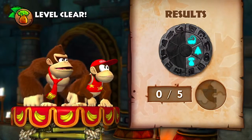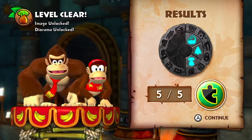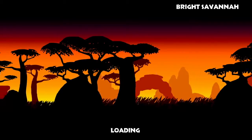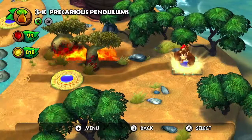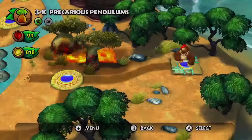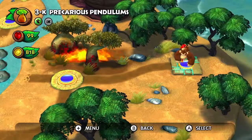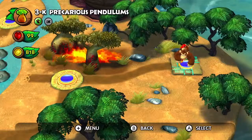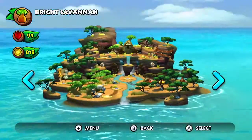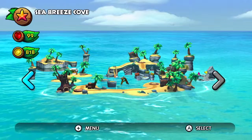Wow, this actually took me more on the order of 12 minutes. Well, at least I got all the puzzle pieces in one run, so I actually don't mind that much. That is the K-Stage for Bright Savannah. After this, we're going to be doing the compilation of the puzzle pieces I missed — luckily only two this time. In the next episode, we are going to be heading off to the next island, Sea Breeze Cove. See you guys then.